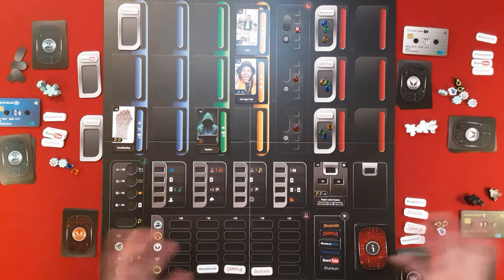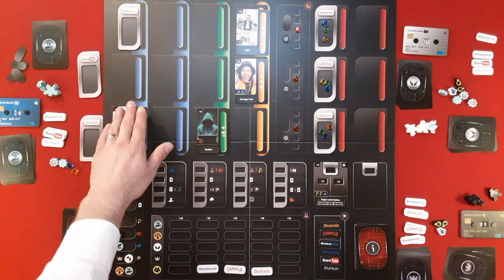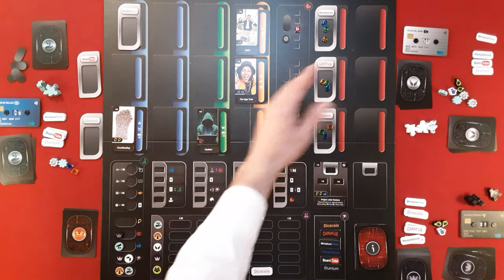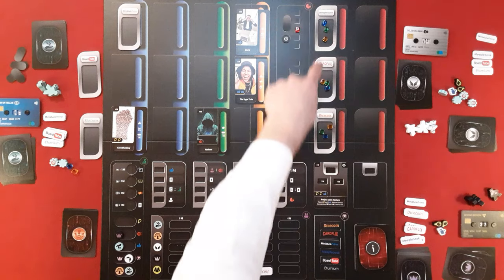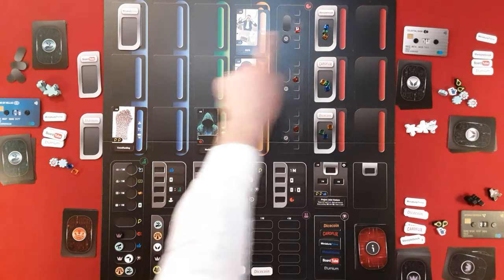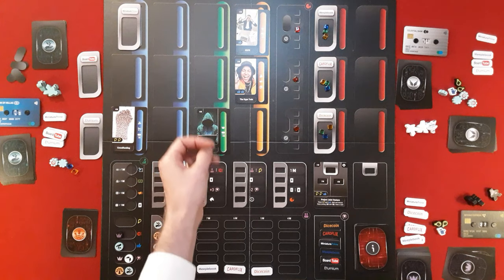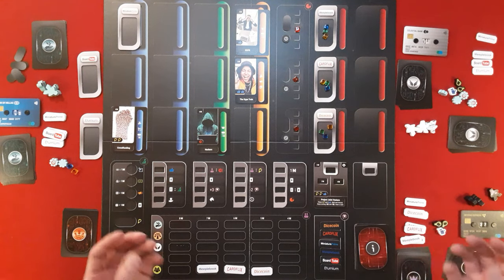So what are we actually trying to do? We're trying to acquire the most wealth at the end of the game. These projects — Miniature Prime, BoardTube, and others — are going to be developed through design, development, and marketing, and then compete for market share versus established organizations over six rounds. That only happens if they've acquired a cube of each color: a blue design cube, a green development cube, and an orange marketing cube. Without at least one of each, shares are worth zero. You want the most shares to be worth the most money to win.